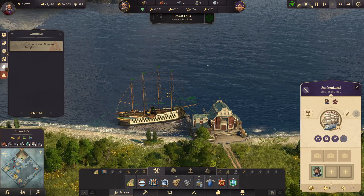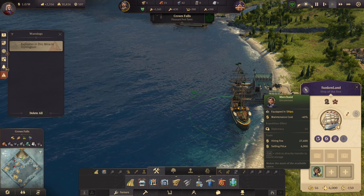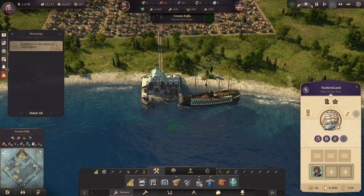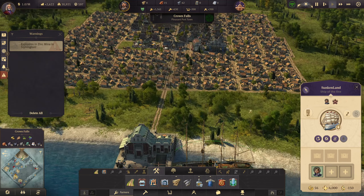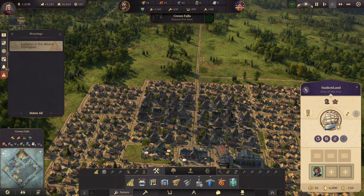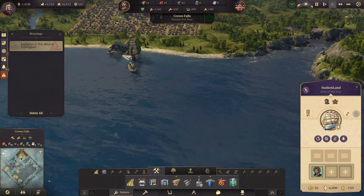We just heard a bell ring — a boat is coming in. That's our sunken land ship with a merchant on there. We need to consolidate all of our people and items onto the main island so we know where they all are, because they're scattered around all our different islands. Okay, we've got the wood — let's press upgrade.